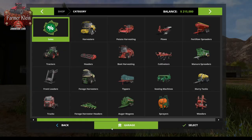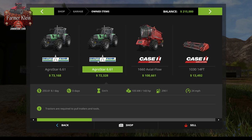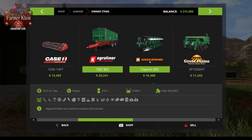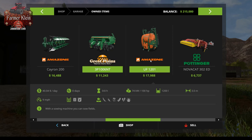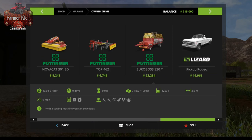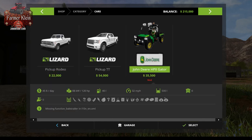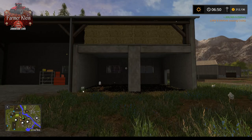Let's take a look at our starting fleet. We start out with two Deutz-Fahr tractors, both the same size at 143 horsepower. We have our Case 1660 harvester with a grain header, a fairly decent-size Agro-Liner tipper, a plow, a Great Plains seeder that I just do not like, a fertilizer sprayer, a side mower and front mower, a tedder, a forage wagon, a rake, a windrow, and our handy-dandy pickup truck.